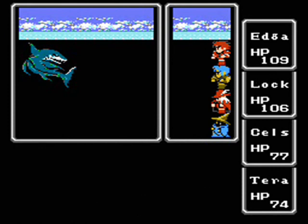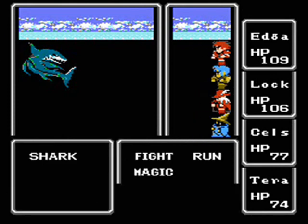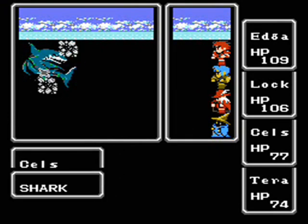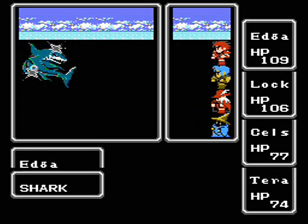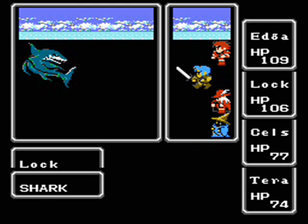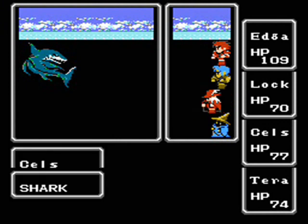Today we are going to get into an encounter with a new enemy: the shark. The shark is probably the most powerful enemy you can run into in the ocean at this time. They have 120 HP and a damage rating of 22. They're weak to lightning if you bought the spell from Kurneria, but I didn't yet, because I have been on quite a money crunch in this LP so far.